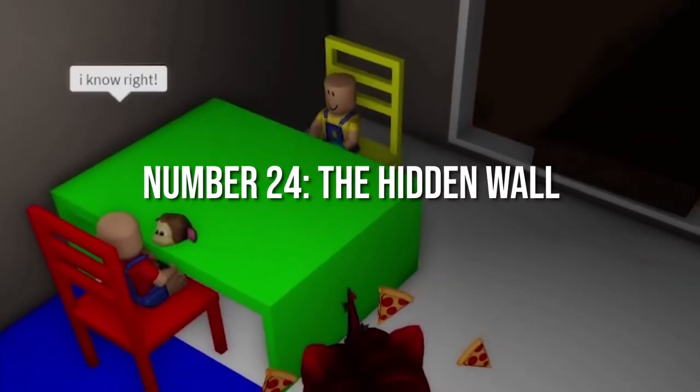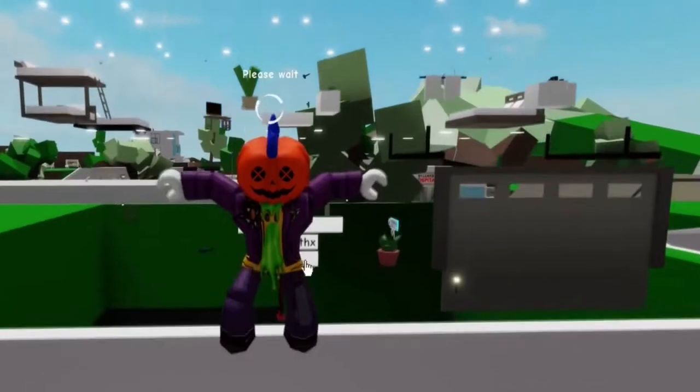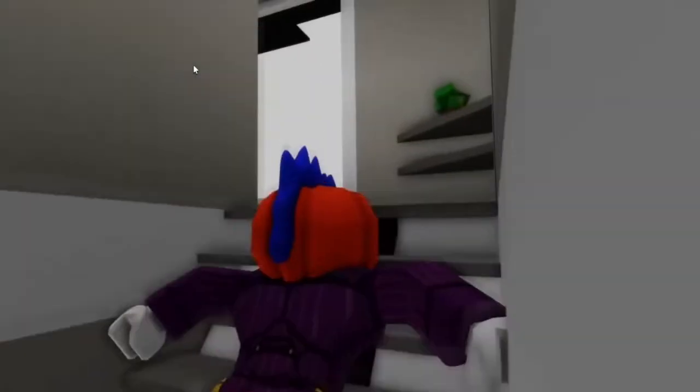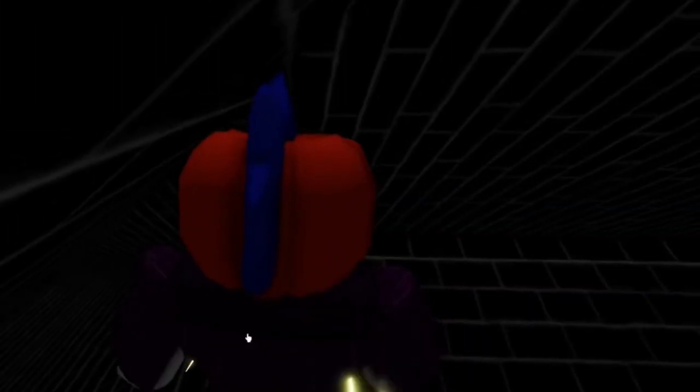Number 24: The Hidden Wall. You will need to press on the house icon and then select the modern house. A new house will be built in just a few moments. Enter the house and climb up the stairs located on the left side. Go into the room and squeeze your sides a little bit. Jump on the table and then go inside the wall. This secret place can be used for hiding — it is the perfect hiding spot.